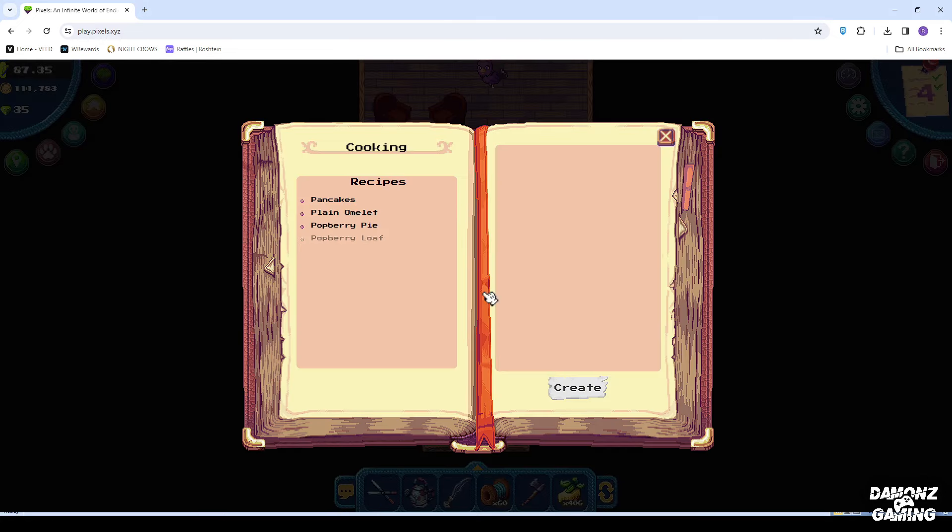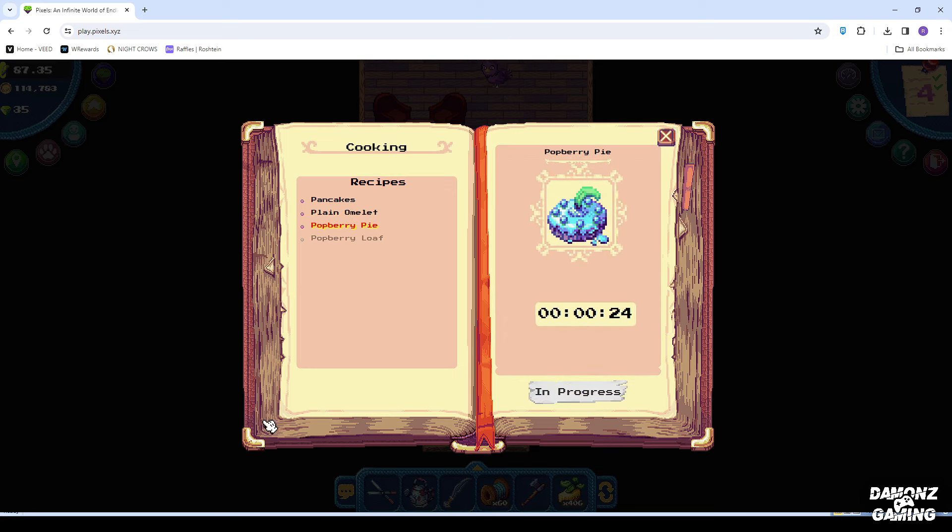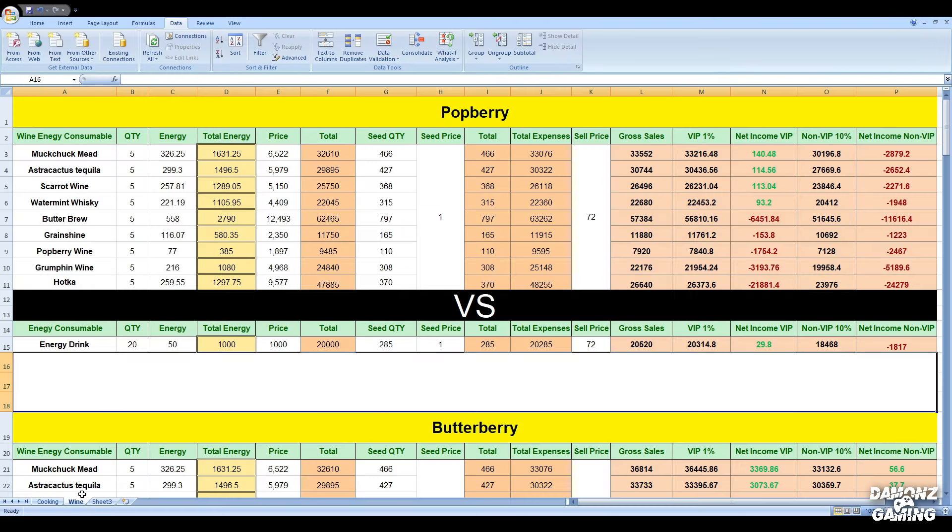Now, back to our main topic — cooking. The burning question here is: can you truly earn coins by utilizing cooking products? Let's dive into the Excel file to find out.